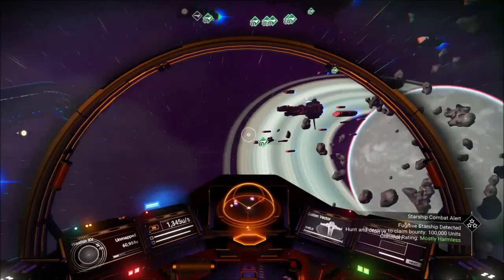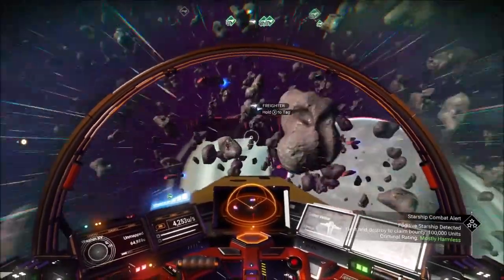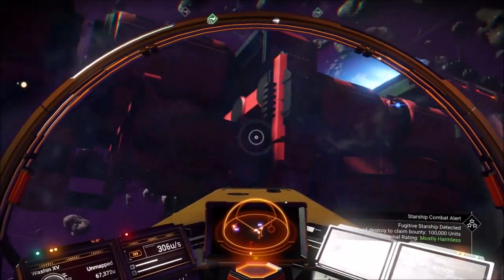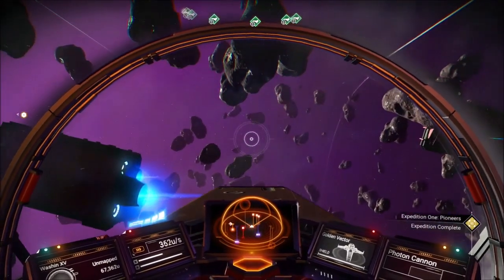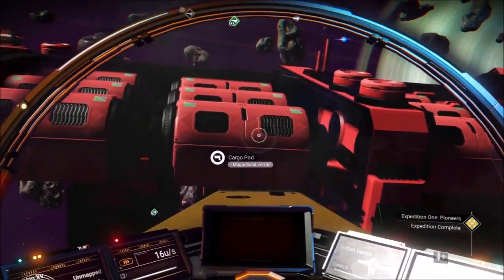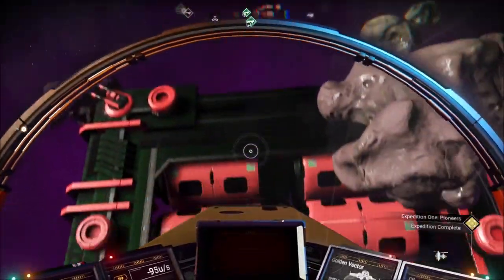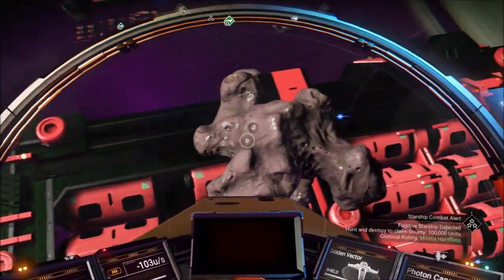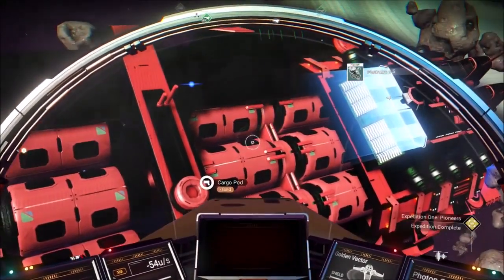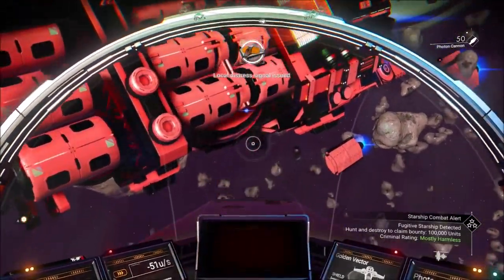Continue to check the entire fleet and eventually you will find what you're looking for. Once you've found one, make sure you look over that freighter entirely so that if there are any additional salvaged frigate modules you can get them all at once. We're going to focus on just one freighter at a time — you could technically go after multiple, but it's easier to hit one at a time. Check all the cargo pods, see if there are any additional salvaged frigate modules.